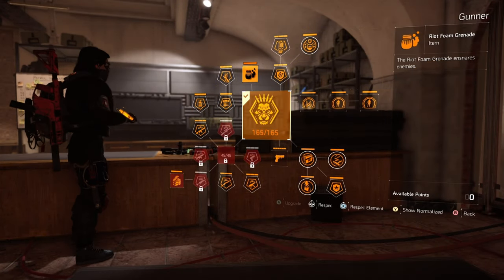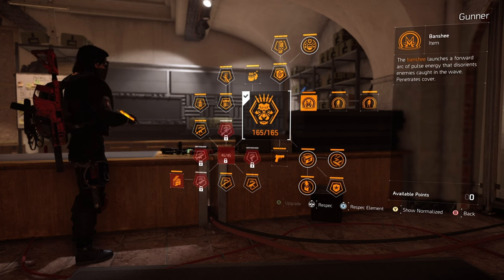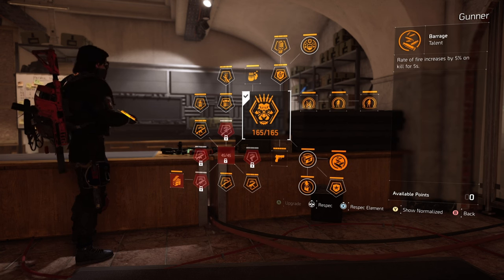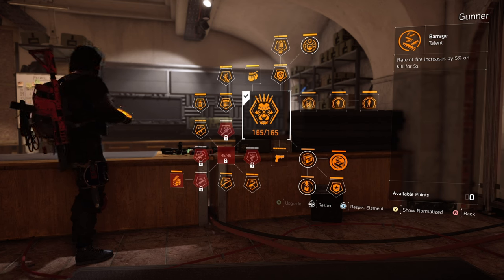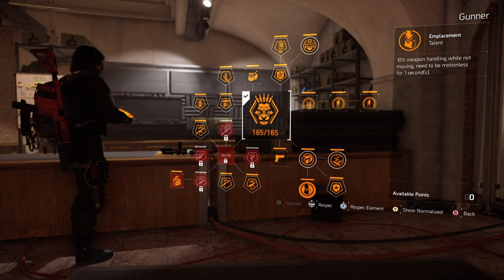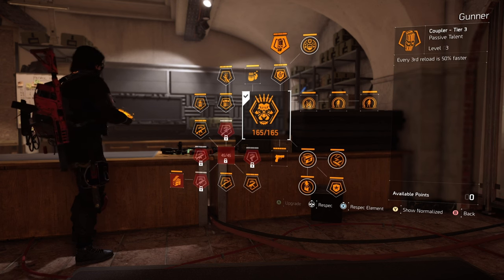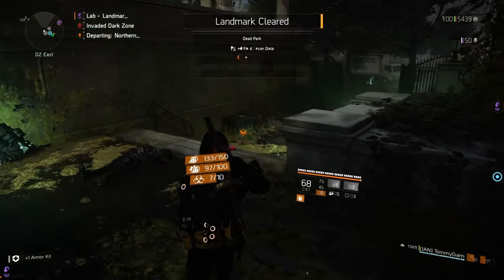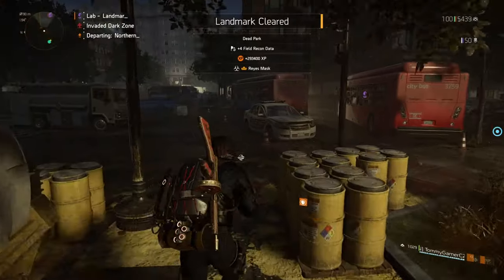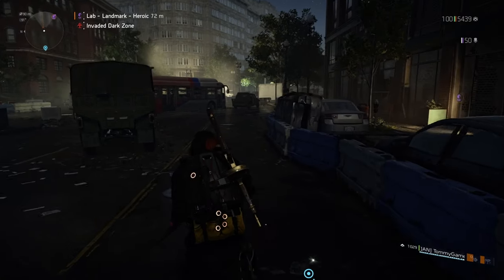Let's talk about the Gunner specialization and how it adds to the build. First, there's the Banshee — if you feel overwhelmed or rushed, it gives you some breathing room. The Barrage is the main one: five percent rate of fire on kill for five seconds, so you're generating more rate of fire while shooting. You can also generate ammo in the dark zone, which is amazing. And every third reload is 50 percent faster, so you don't have to worry about long reload times.